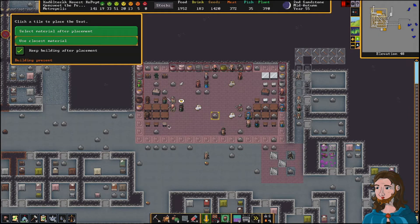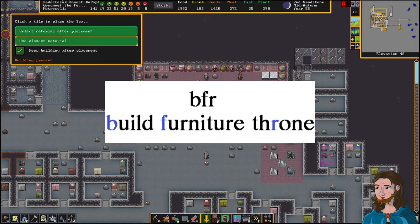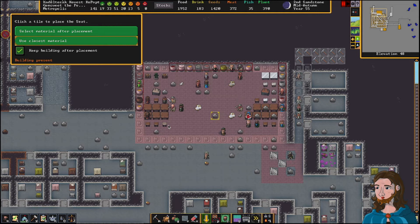I always use a mental mnemonic when remembering my hotkey commands. B for build, that's easy. F for furniture, that's easy. Throne — I don't build other kinds of chairs; I just crank out thrones because every dwarf is a king and a queen. So BFR for throne. In my mind I'm picturing the three-letter abbreviation, with the letters that I'm using standing out: B from build, F from furniture, and R in throne.